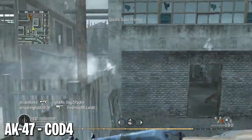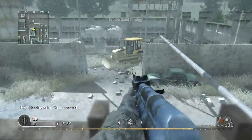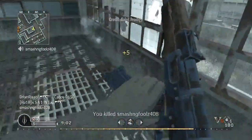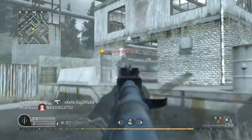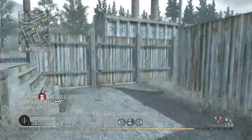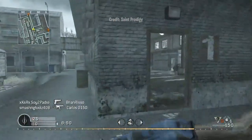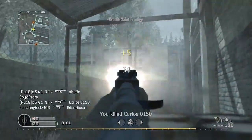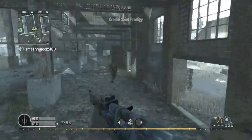At number 16, the AK-47 in COD 4. I may get a little heat for this, but it deserves the respect. It was one of the first assault rifles you had access to, and a lot of people continued using it far into their unlocks. With Stopping Power, it was easily capable of a two-shot kill. It was dangerous up close, and if you could control the recoil, you could drop enemies at max range with three bullets. It didn't need any attachments to be top tier — it was just crazy. I love the COD 4 AK. I think it is a top 20 assault rifle.